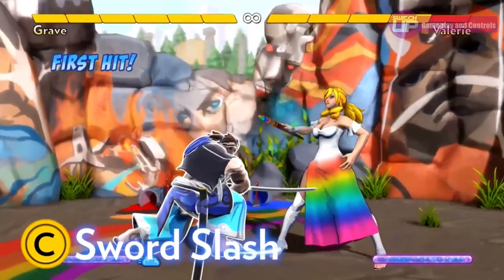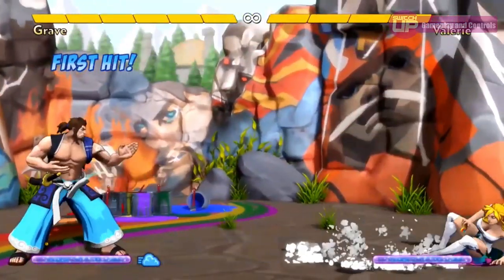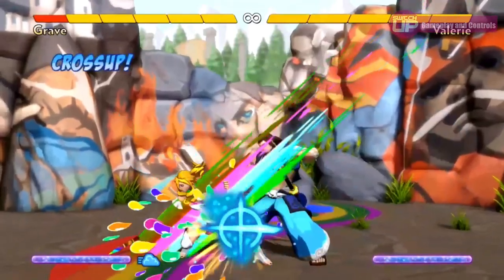For example, Grave's Sword Slash reaches far horizontally and amazingly it's totally invulnerable, like Dragon Punches in other fighting games — this gives it some incredible uses. Frame advantage is one of Fantasy Strike's major selling points if you look at the promotional material for the game.